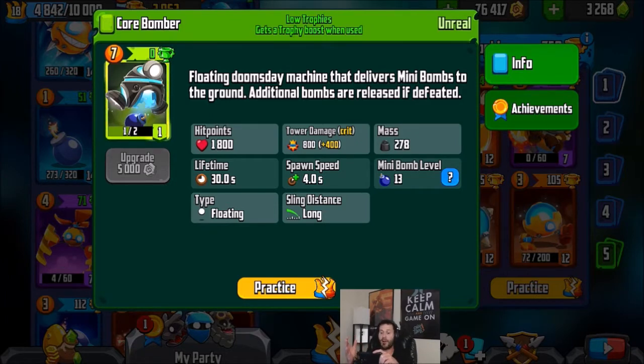Supposedly this is the best card in the game. It's the only green card that is considered unreal. The description says it's a floating doomsday machine that delivers many bombs to the ground, and additional bombs are released if defeated. I've seen this guy in action from other players — basically it just drops bombs all day long, and even if you kill it, more bombs are dropped.